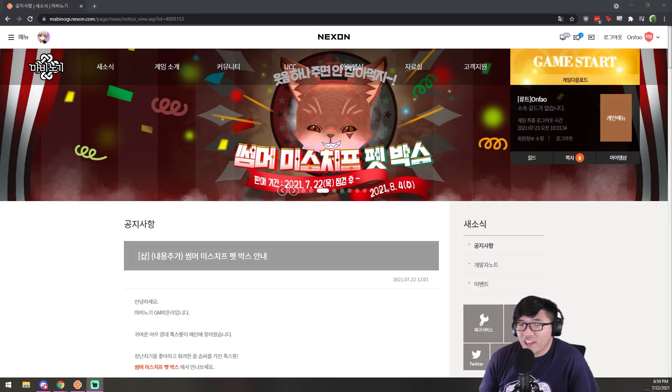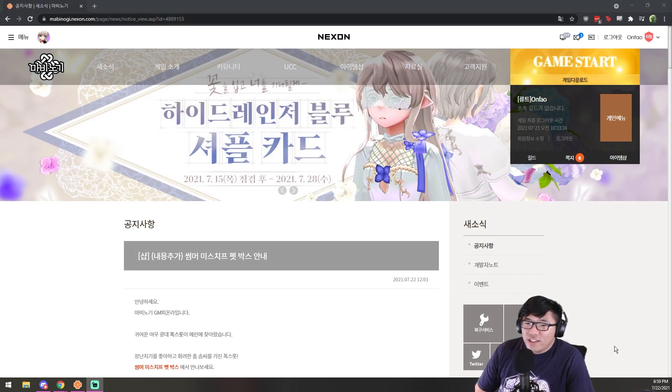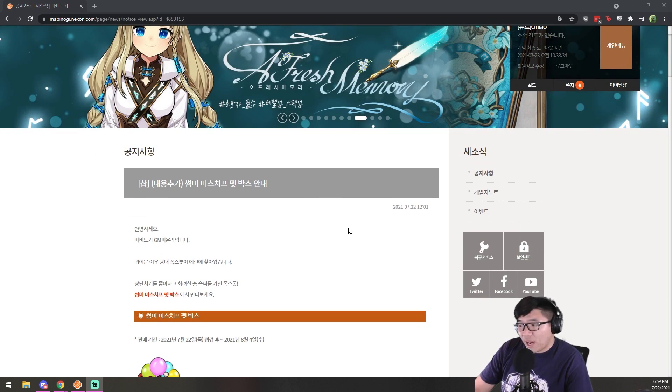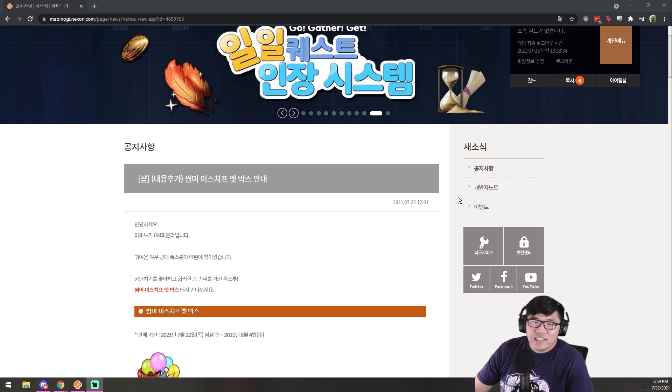What's up everyone, this is Discord aka Kobe aka Anfell here to bring you another Korean news update. So yesterday, Korea released a brand new pet gachapon featuring a brand new pet called the Foxlot pet — that's what Google Translate calls it. I'm going to call it the Foxtrot pet because I think Foxtrot sounds a lot better, and it's probably what they'll name it when it moves over to the global servers.